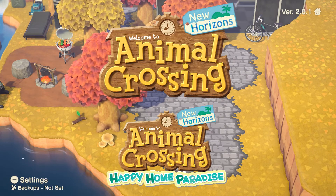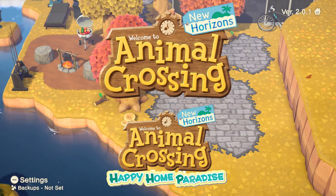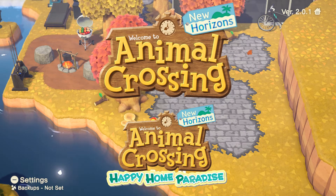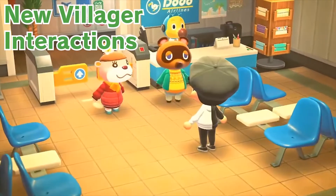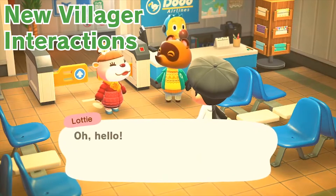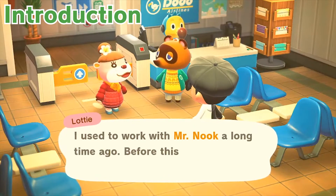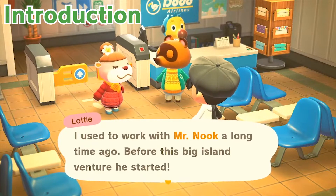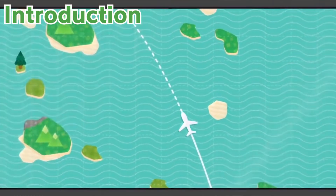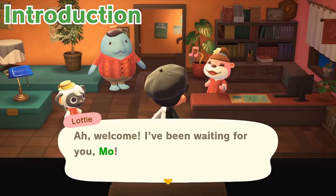Happy Home Paradise provides a nice balance to almost everything from the base game. You unlock new techniques, new buildings, new items, and you can do it however much you want to. There are three requirements before actually unlocking the DLC: you'll have to have the resident services built, have your own house built — the initial tent doesn't count — and you must have finished the DIY workshop which is one of the quests Tom Nook gives you at the beginning of the game. Once you've installed and unlocked the DLC, the next time you boot up the game you'll automatically be meeting Lottie, a long-time friend of Tom Nook who used to work together with him. She is planning on hosting an island where she can fulfill dream vacation home requests from various villagers. Tom Nook will recommend you to be the main home designer for Lottie, and you'll be on the Paradise Planning Island.